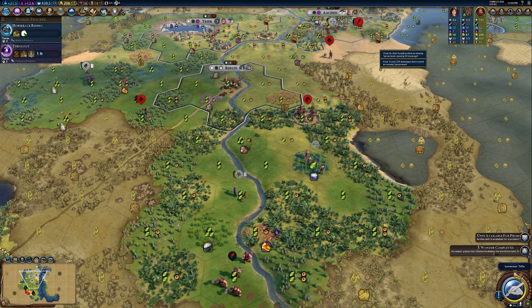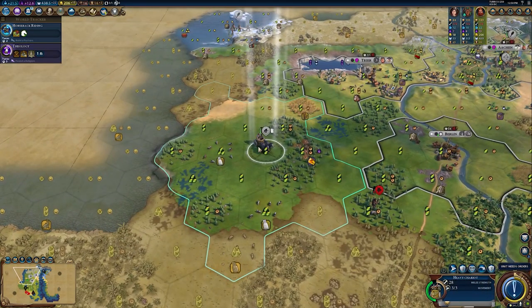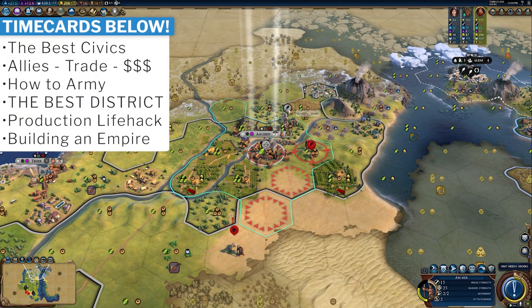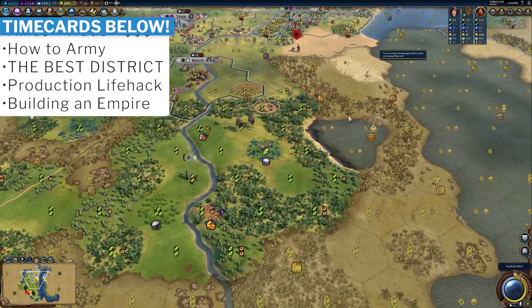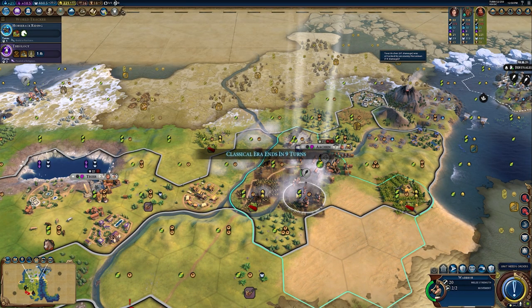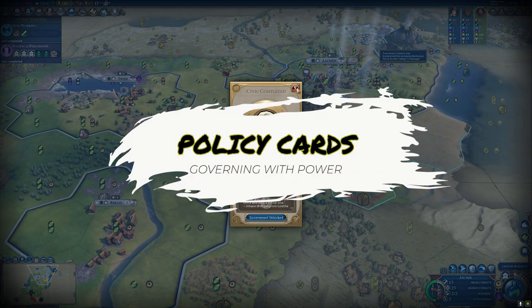Civilization 6, or Civ 6, is a wonderful 4X strategy game. In this video I'm going to help you win more games and do better using these tips. I'll walk you through the ultimate strategy for building the best early game possible — covering civics, policies, governments, how to build an army, and how to successfully defend and grow your economy. Let's jump straight in. Tip number one is about policy cards and governing with power.